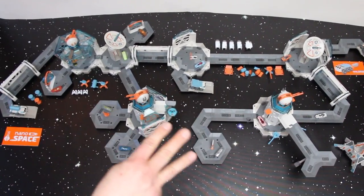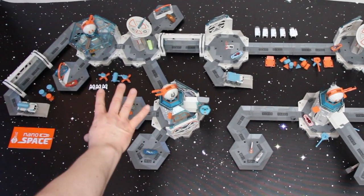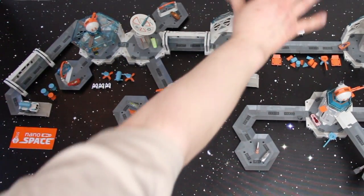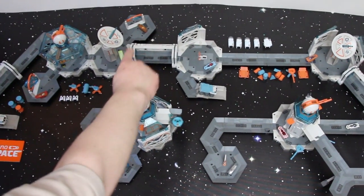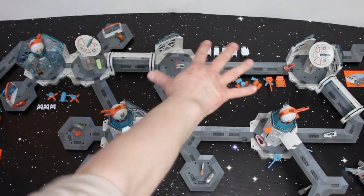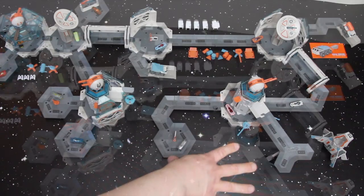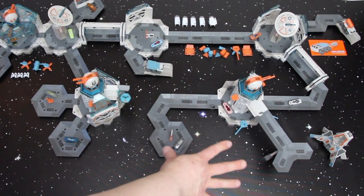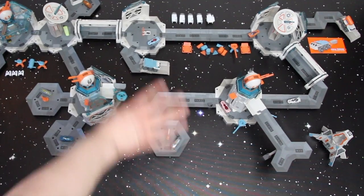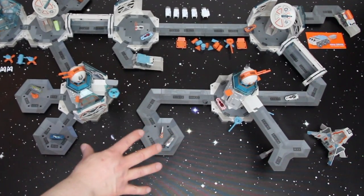I've got three main compartment areas to this set. I've got a command center control area on the left. At the back on the right, I've got all the main mining operations — you can see some airlock doors, double airlock doors going through the main Hexbug Nano Drive set areas. And I've got a space port on the right, where they can come and go, connecting them to their mining operation going on underground under the table.